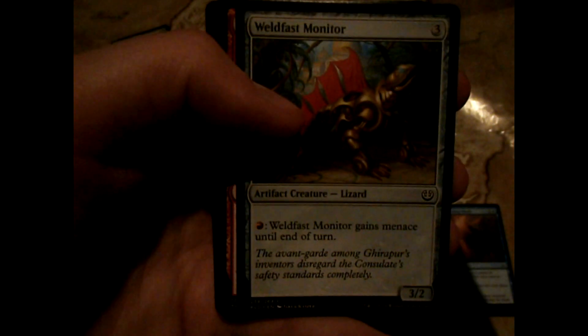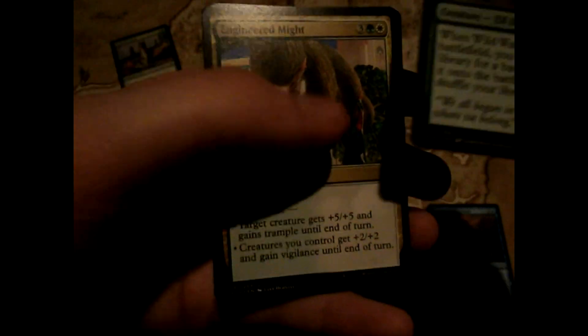Very lovely. Alright, so next we're going to open up a bit of Kaladesh. I've opened up a lot of Kaladesh so it's all new to me still. Workshop Assistant, Vedalken Blademaster - I can't pronounce that name - Inspired Charge, Aethertorch Renegade, Thriving Turtle, Wily Bandar, Lifecraft Monitor, Lumengrid Gargoyle, Voltaic Brawler - world wanderer, searching the library for the best land, put on the battlefield. Now onto our uncommons.